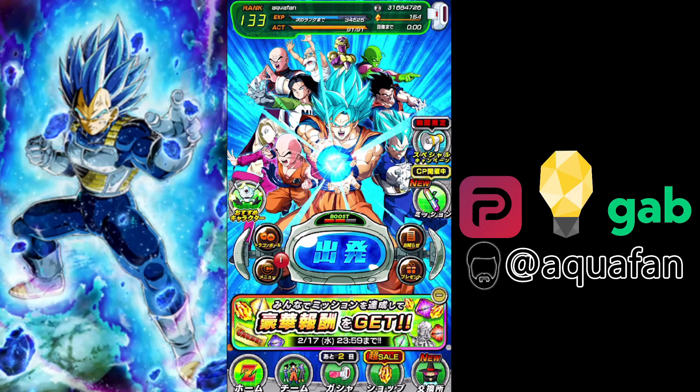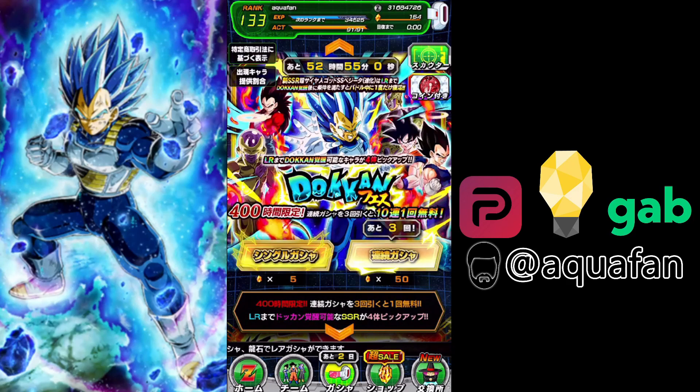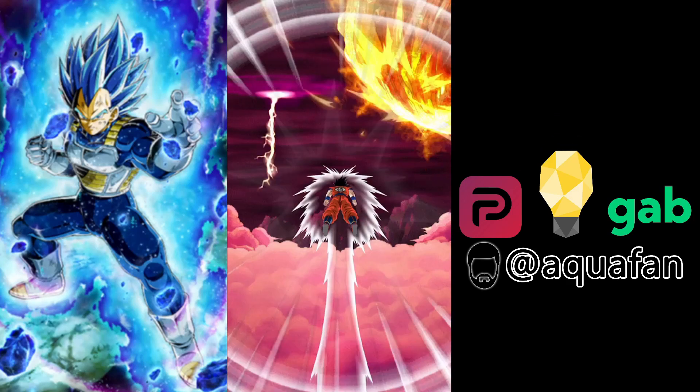Alright, so we're finally here for hopefully the final Vegeta summons on JP. We really want that Super Saiyan Blue Evolution Vegeta. You can see there's only two days left on the discounts. At the time of recording, which is 11am Eastern Standard Time on the 13th of February, we have 52 hours and 54 minutes counting left. So we're hoping we can get him in these four multis — three paid and one free. Let's go ahead and jump in, and I'll show you my box, because I've been showing you all my progress on JP.